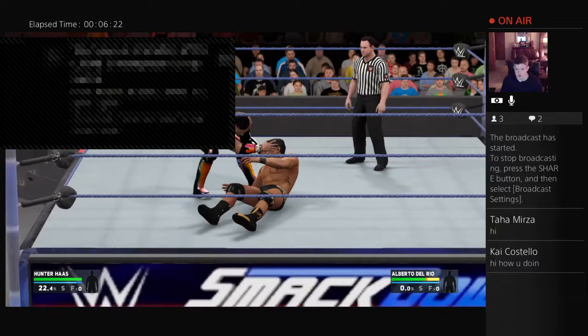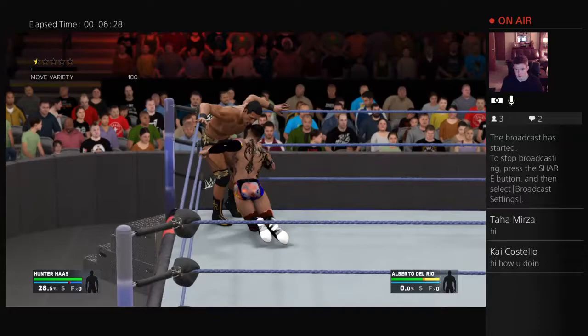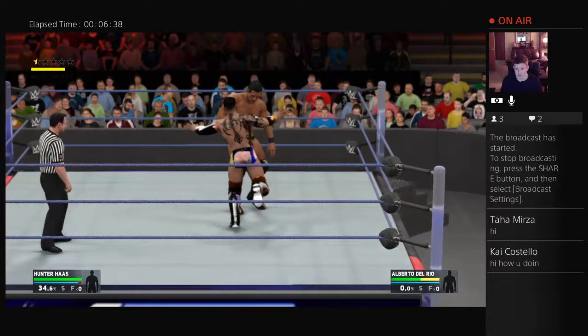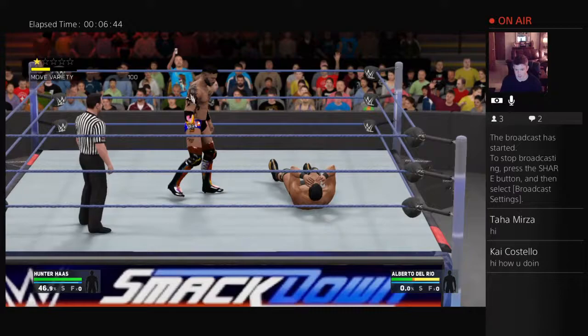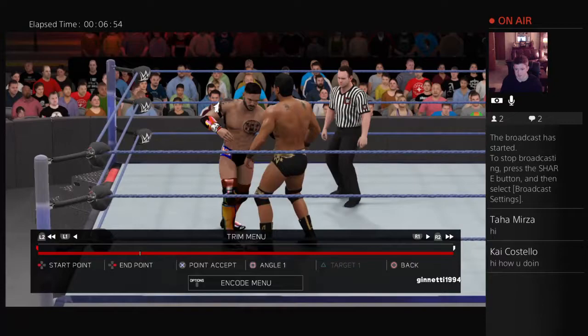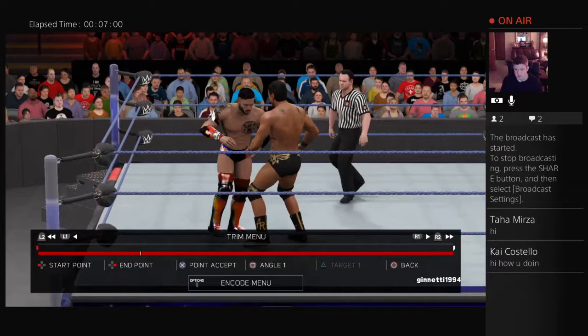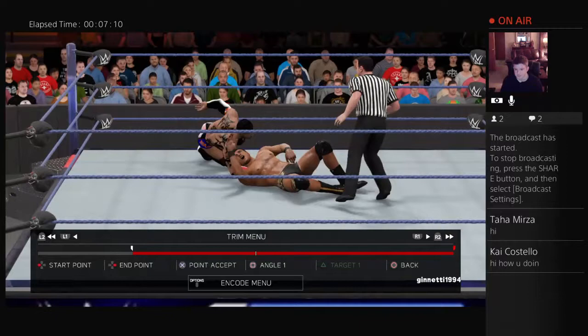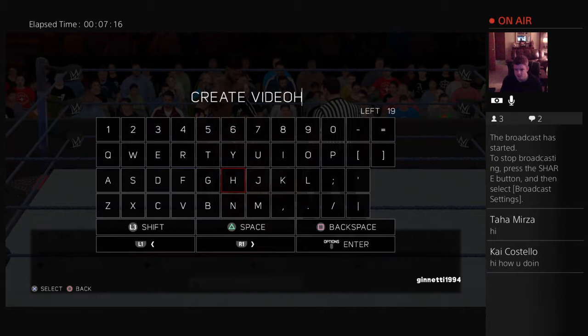We're going to do a few more moves before we do another highlight reel. We'll do this spear to the belly — he does this quite a lot. We'll also do a running attack, the tilt-a-whirl DDT. Now we're going to go to highlight reel — see how it cuts off the first move and goes right to that one. That's what you want — save after each move. We'll start right here, pick our end point, go ahead and accept, and name it 'Haas versus Alberto Del Rio 3.'